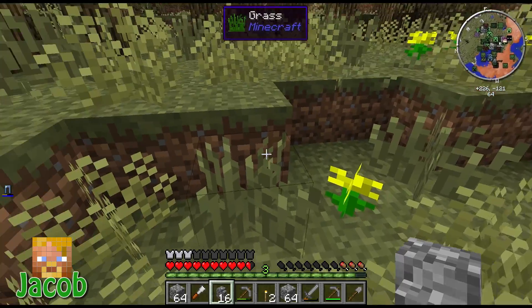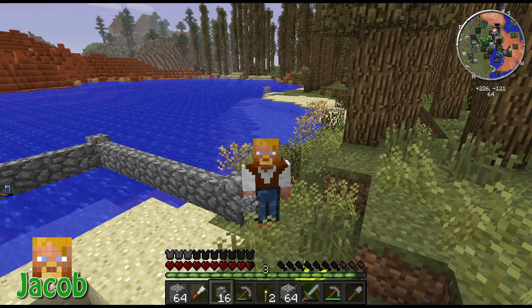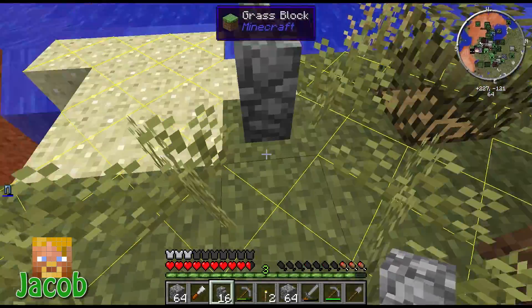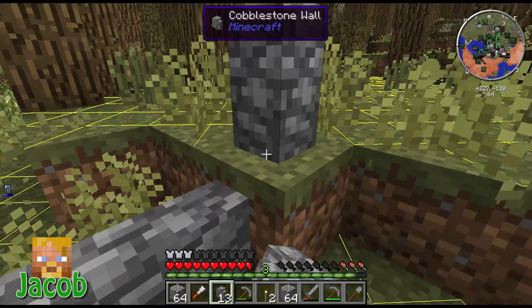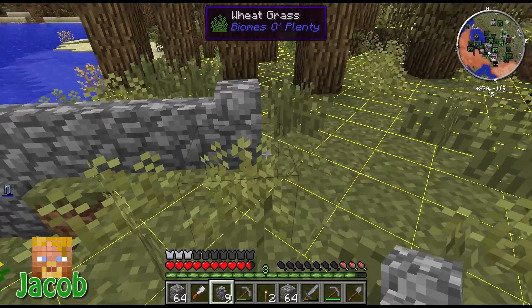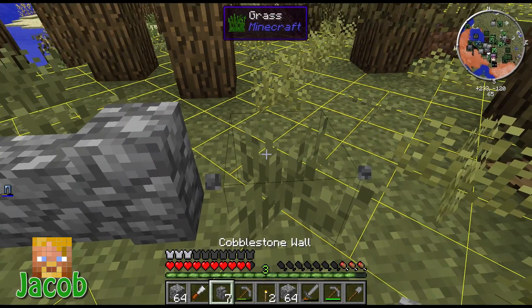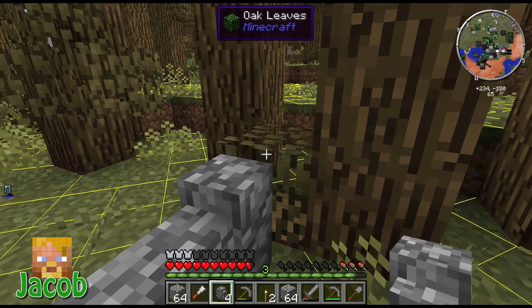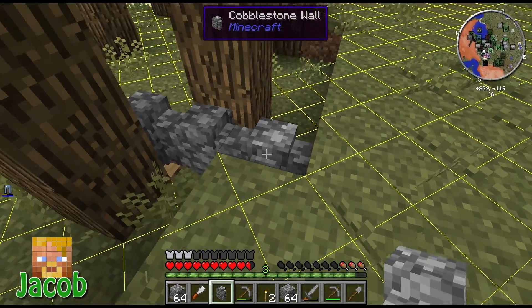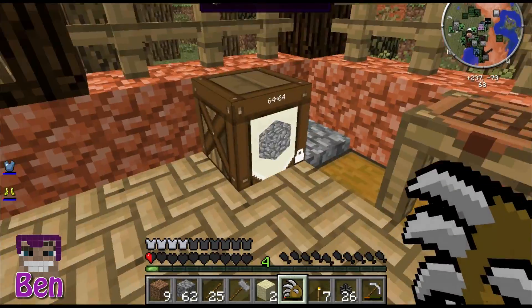A lot of you probably know this trick: if you press F7, it gives you little markers on the ground. Everywhere that's yellow means a mob can spawn there; everywhere that's red means a mob will spawn there even during the day. The idea is to eliminate as many of those as you can so we don't have mobs spawning all over us. It's one of the better tools in these mod packs.